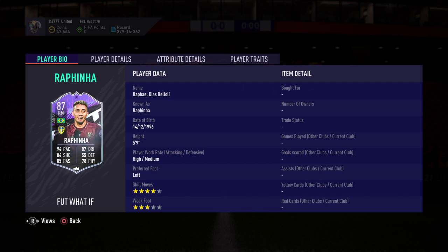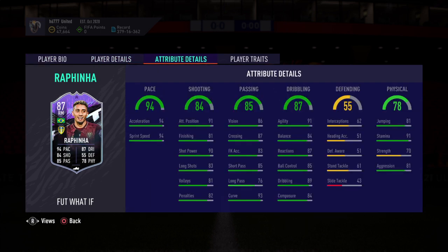Welcome back for some more FIFA 21 Ultimate Team, back again with another SBC solution — this time for the 'What If' Rafinha. High/medium work rates, four-star skill moves, three-star weak foot. That pace is just insane — 94 finishing, excellent passing, amazing dribbling, good physical. A crazy card for a forward player with insane stats.